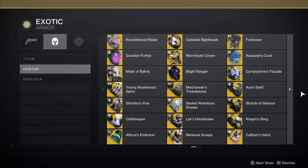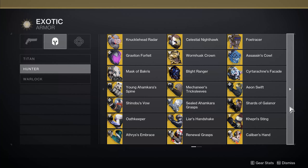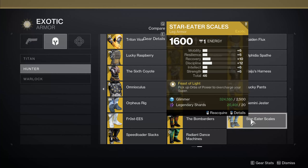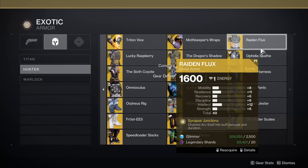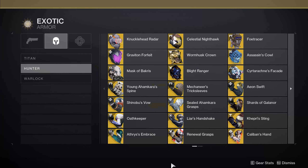Going into the rest of the neutral game exotics, it would be some of the same ones I've recommended before. Assassin's Cowl is always an option, especially since you'll have access to your knives pretty consistently. Foe Tracer, if you just want to go full solar — though with Prismatic you have access to more elements. There is also the usual recommendations like Frosties for ability regen, Lucky Pants for damage, and Star Eater Scales for overcharging orbs and supers. It's unfortunately quite limited because of the selection, and a lot of the unique exotics are left out.